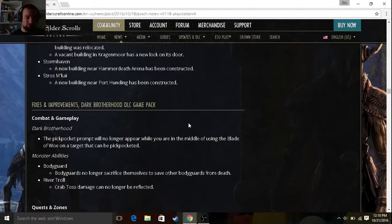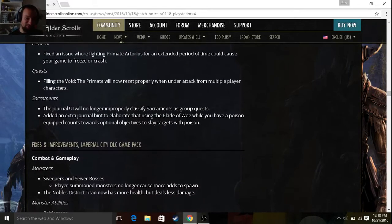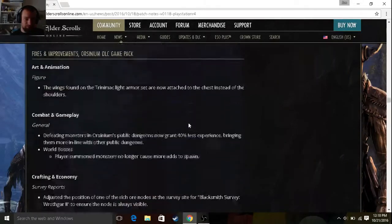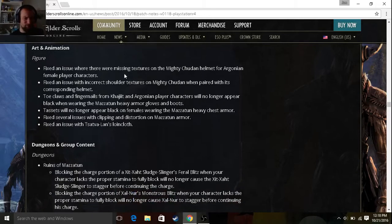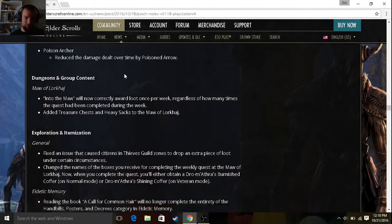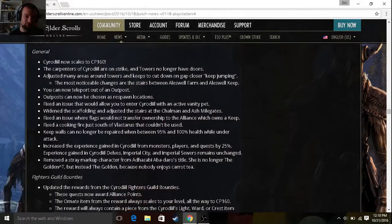Combat and gameplay improvements: bodyguards no longer sacrifice themselves to save other bodyguards from death — I've never seen that before, but it sounds pretty funny. Fixes and improvements to Imperial City as well. Art and animation: fixed an issue where there were missing textures on the Mighty Chudan helmet for Argonian female player characters. We're about halfway through this. Updated rewards for Fighters Guild bounties in Cyrodiil.